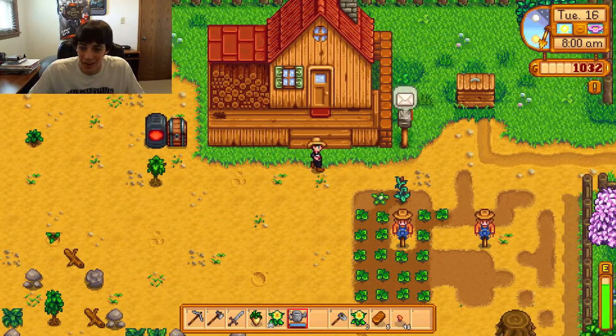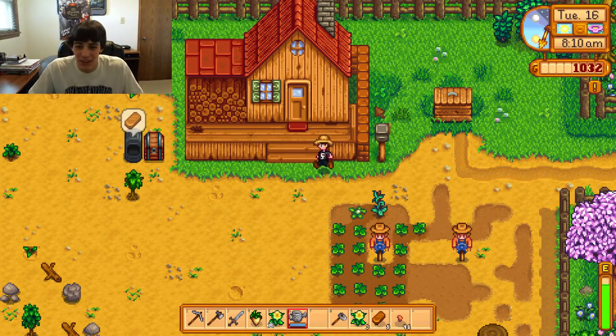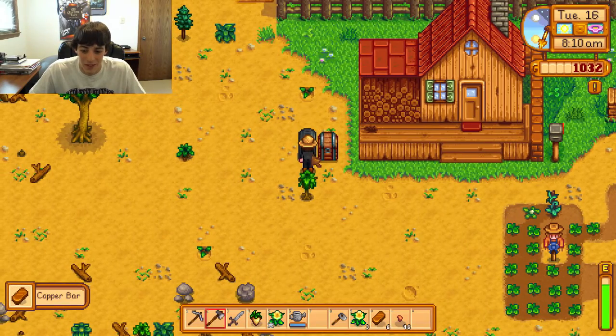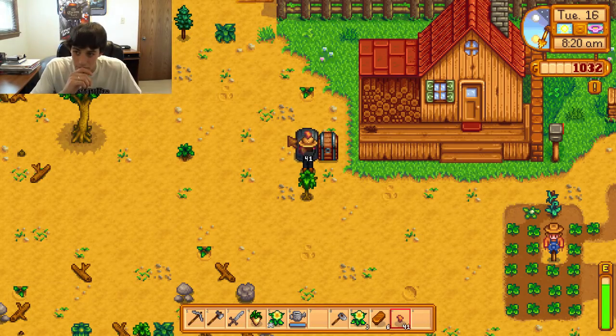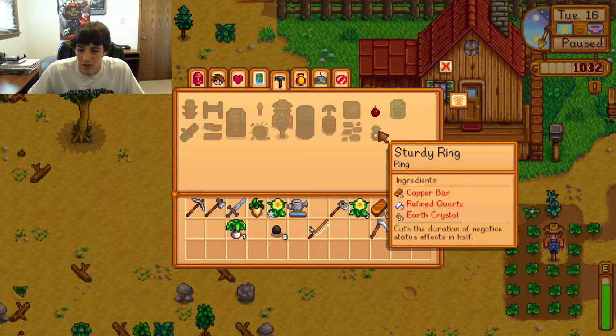Another letter. You passed out from exhaustion — really? You charged me 50 gold? Oh well, whatever. It's not terrible. How much coal do I still have? I still have 8 coal? Is there anything you can craft? Refined quartz, 10 earth crystals. That ring's not even that good.